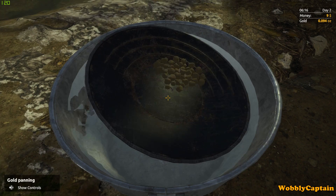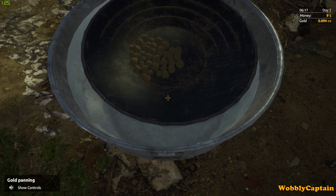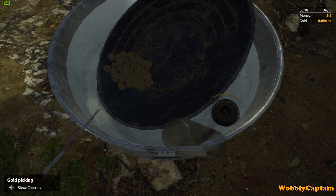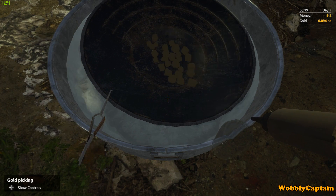What we do is we dunk it — dunk it like that — and give it a good clean. A lot of people can't actually pick the gold up, and there's a reason: you're not cleaning it enough. It's as simple as that. You've just got to give it a really good clean in the water.